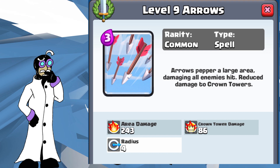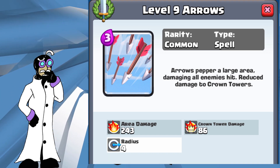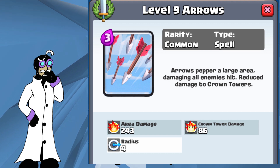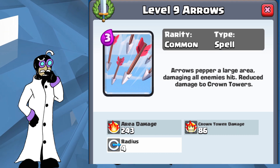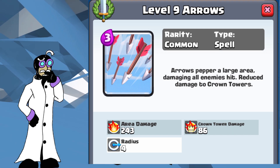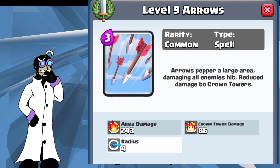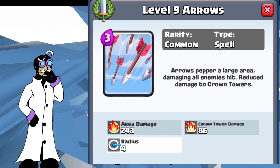Hey everyone, Dr. Nemesis here. Today we're going to be looking at the Arrows card inside of Clash Royale. Arrows are the first spell card in Clash Royale — you start the game with it and it's a fundamental card that fits into most decks. It's a low-cost spell at only three elixir, with a radius of four tiles.